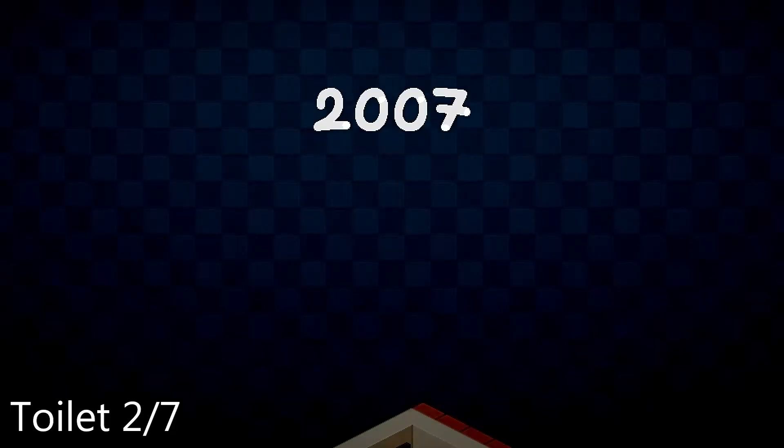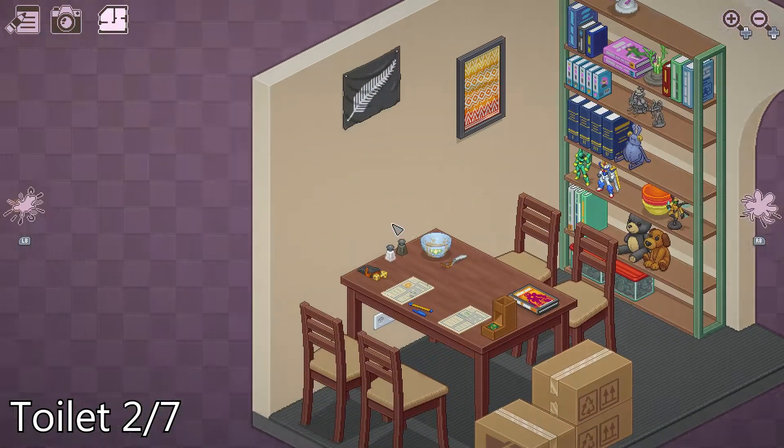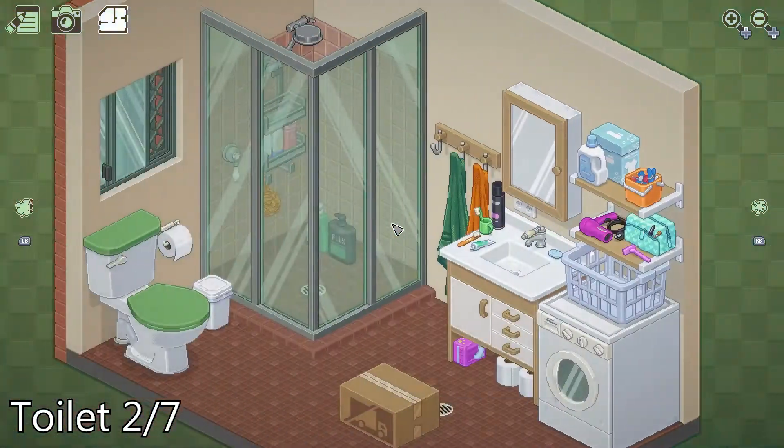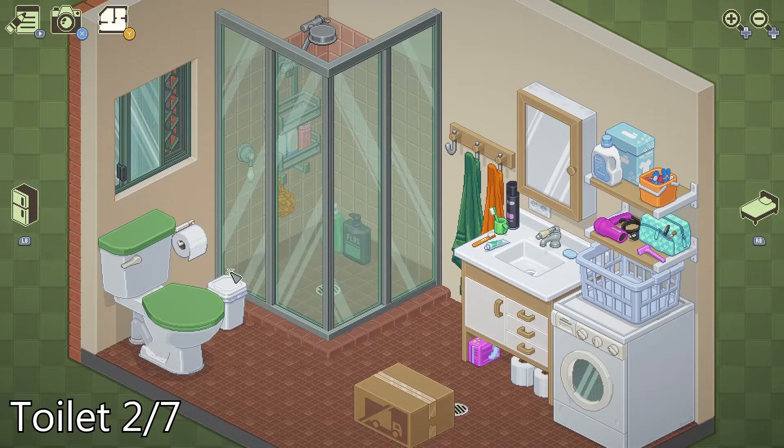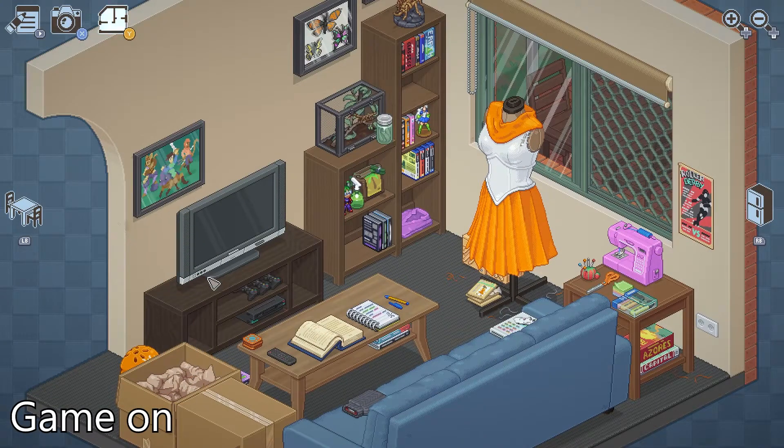Now into 2007, we're starting with another toilet. After that, Game On — in the living room you'll get a GameCube. Just set it here and press B to turn it on.